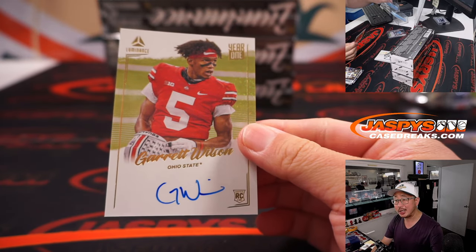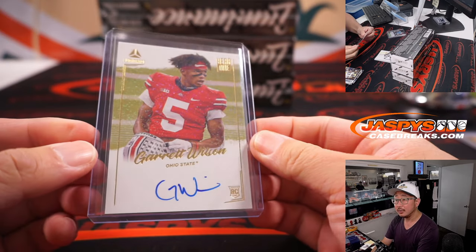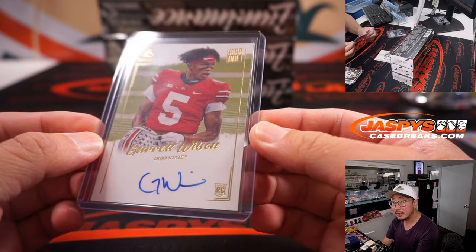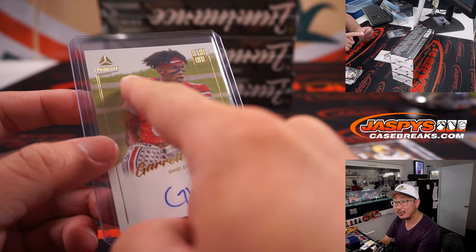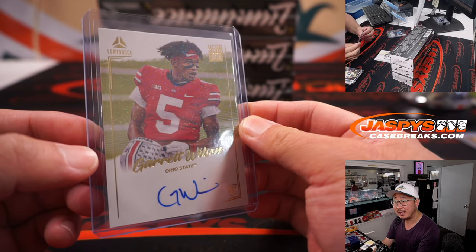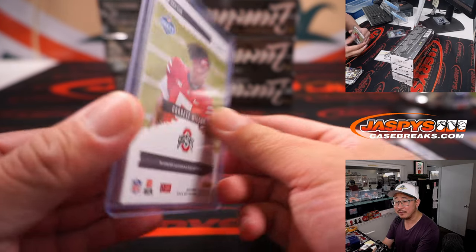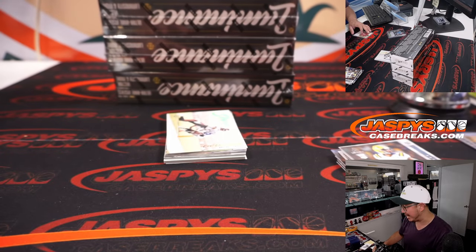And year one on-card autograph — Garrett Wilson for the Jets. There's a different sheen — you see those little speckles right there? There's a little different sheen right there that gives it a different kind of pop. I feel like we've got good production value here, but I think this might look even better in person. That's Adam with his Jets.